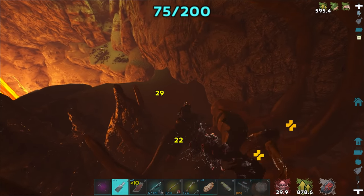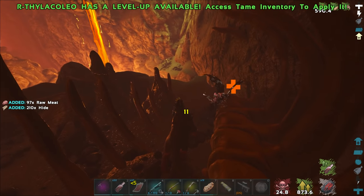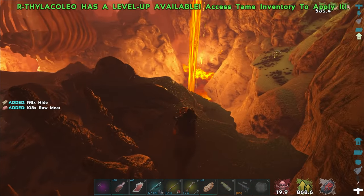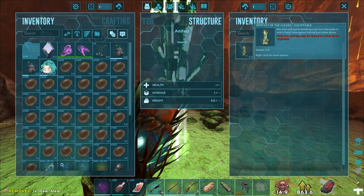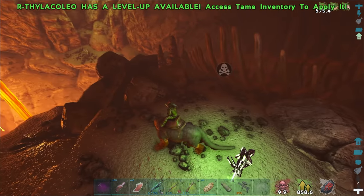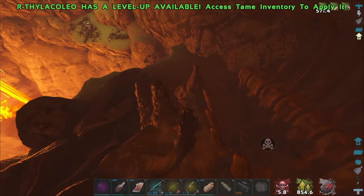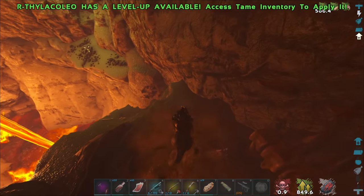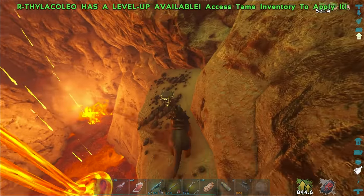Wait — the artifact of the clever is used for the Broodmother as well, right? And then I know the pack is too. So are there two of the artifacts we need for the Broodmother in the same cave? It's kind of handy. Let's grab this. Let's turn around here — nothing else down here, right? I don't think so. Let me try to get back up and around there. Like you definitely couldn't jump back like that as a player, but I could probably do it on the back of my Thyla.